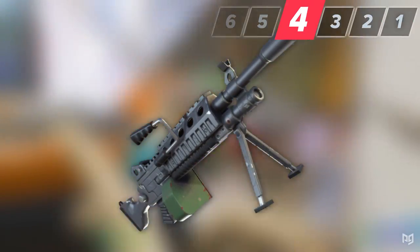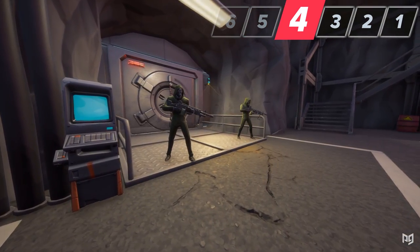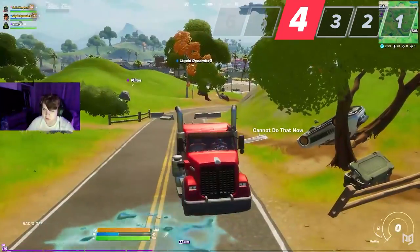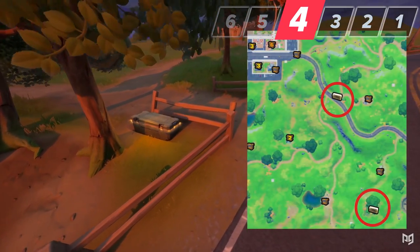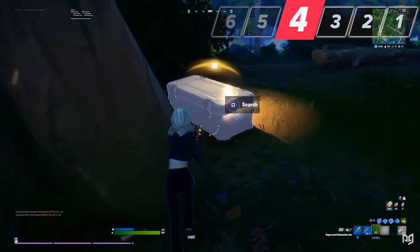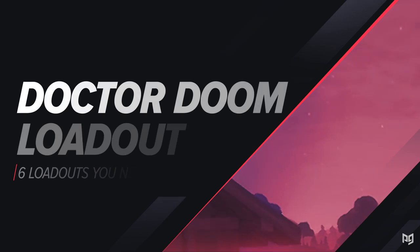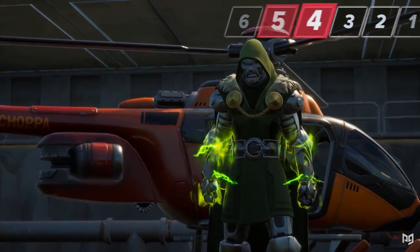The LMG is hard to find — one spot that guarantees epic LMGs is the vault in Pleasant Park. Two guards stand there and are always strapped with them, but be warned that Dr. Doom can spawn there too. You can also get them from unlocked henchmen chests. Locations include: one on a hill east of Misty Meadows, one in the broken house by Pleasant, two southeast of Sweaty, one hidden in a bush south of Slurpy, and one at the fancy view house. Any of these can drop a blue LMG, which is honestly just as strong as the epic version. The LMG loadout is an absolute monster — do not sleep on this.